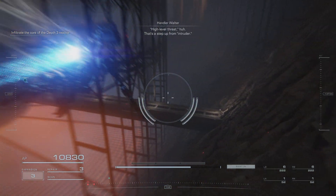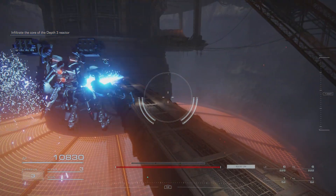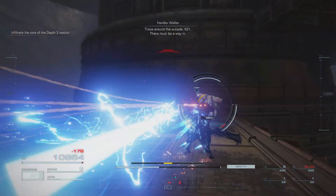High level threat. That's a step up from intruder. Trace around the outside, 621. There must be a way in.